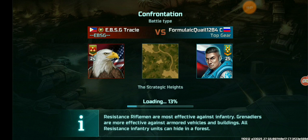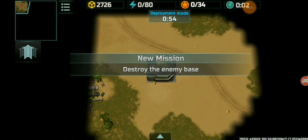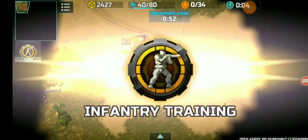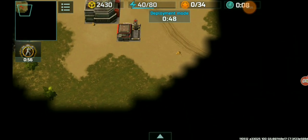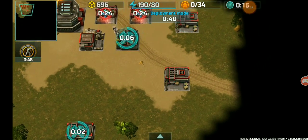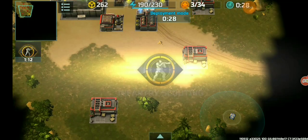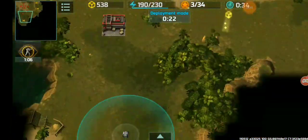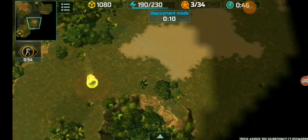The map of choice will be Strategic Heights. As Confederation, they like farming with Balance 2.0, so we're not gonna give him time to do that or camp. There goes three barracks right off the bat, and then gold scouting boost to get those containers — getting them is always a must.